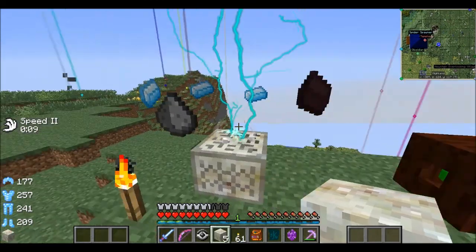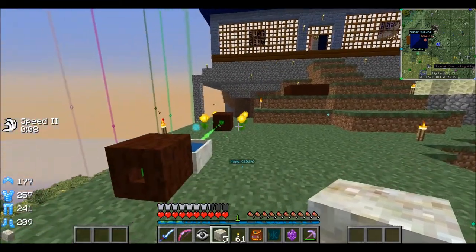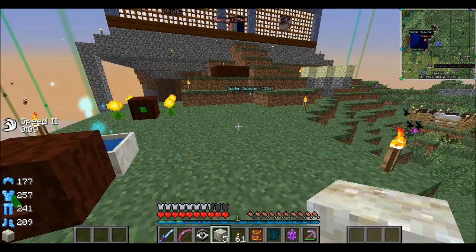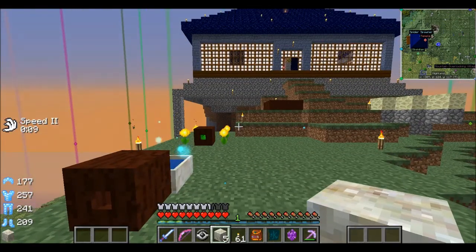I'm creating some Botania sigils and going to be making a couple of new plants. I'm going to up the mana generation by putting down a combination of the blood magic and thermal lilies. There's a blood magic ritual that lets you create essentially an infinite lava source, so I'm going to combine that with some thermal lilies to increase the mana generation here. Once I've got that up and running, I'm going to start working towards Terra Steel — while I'm waiting for the villagers to catch up over there, I've got to push forward on something else.